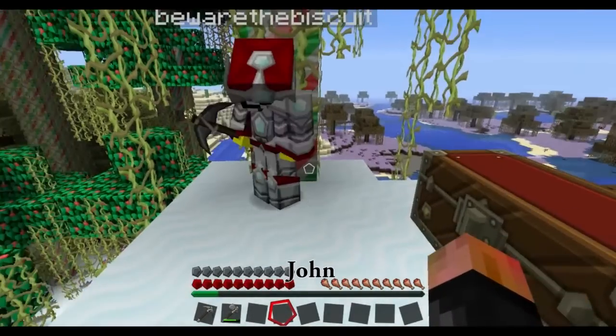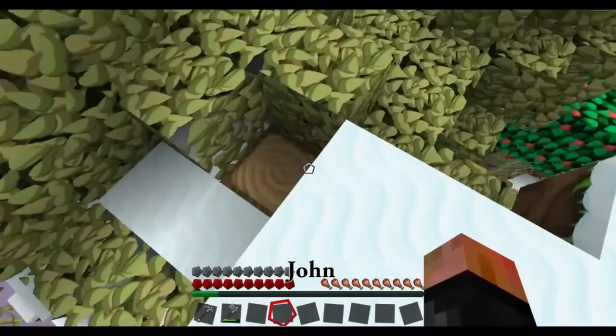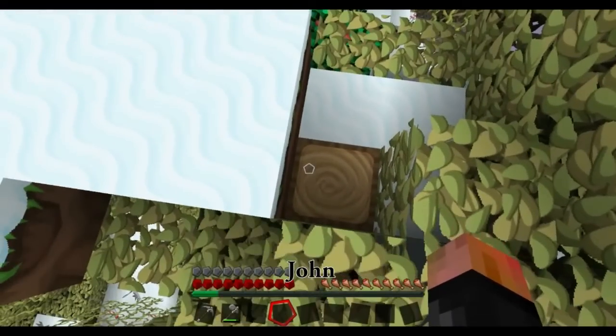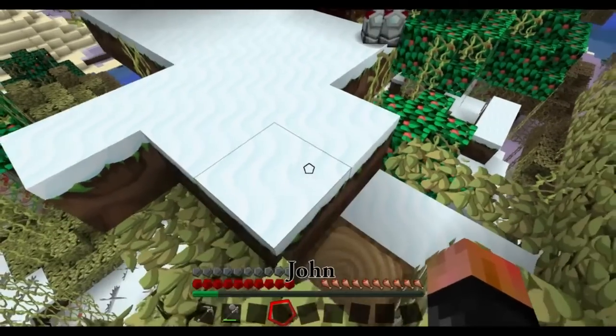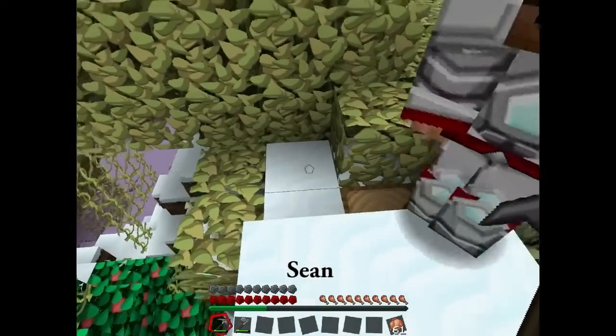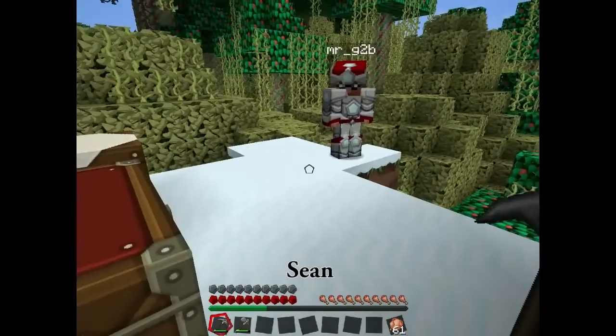On this tiny little floating — we're going to expand this slightly floating... We say floating, it's more of an overhang. A very dangerous overhang, but it does connect to land here.